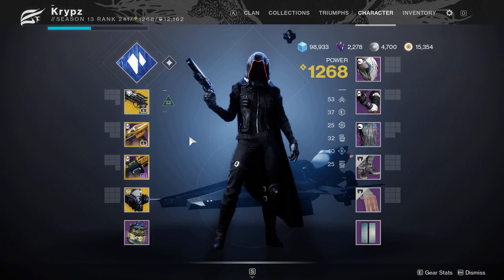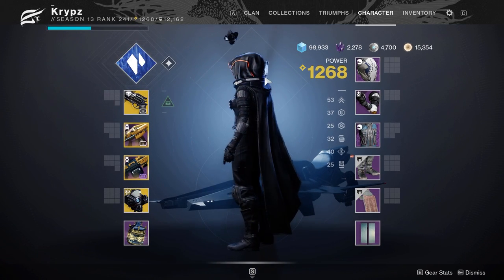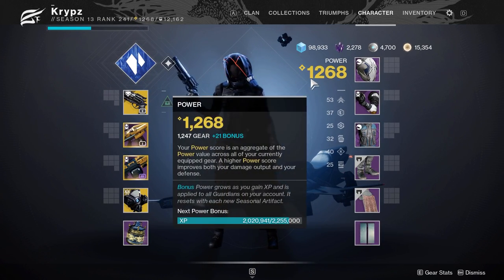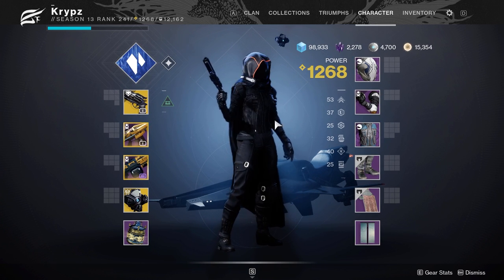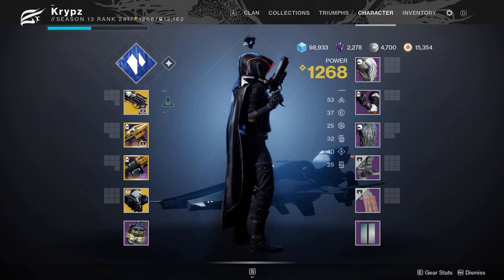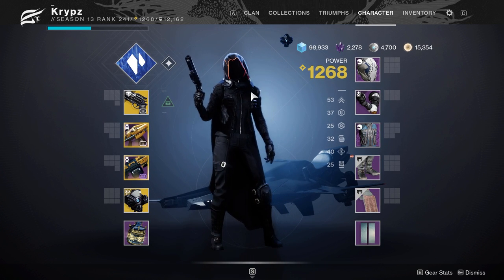Another cloak that works quite well is the Exodus Down cloak from the Nessus packages. The only downside is that the orange going around the cloak is not shadeable, and you'll also have to deal with a white tip and a little buckle. But I do think it looks quite cool nonetheless.